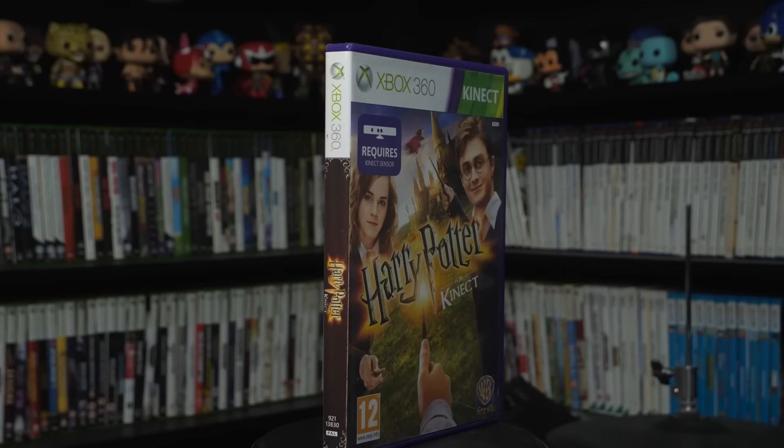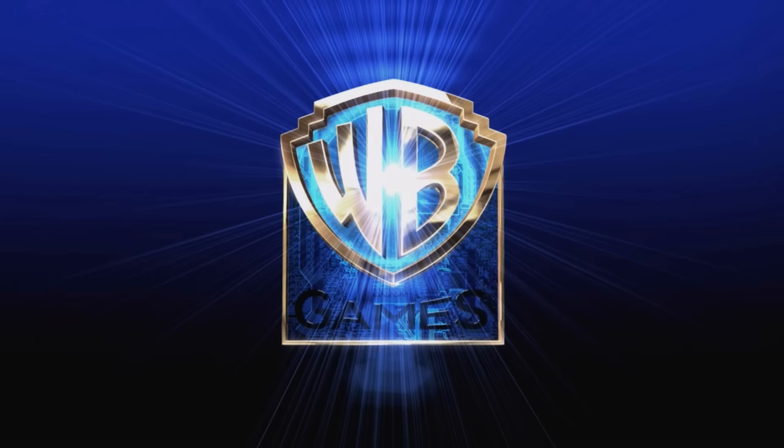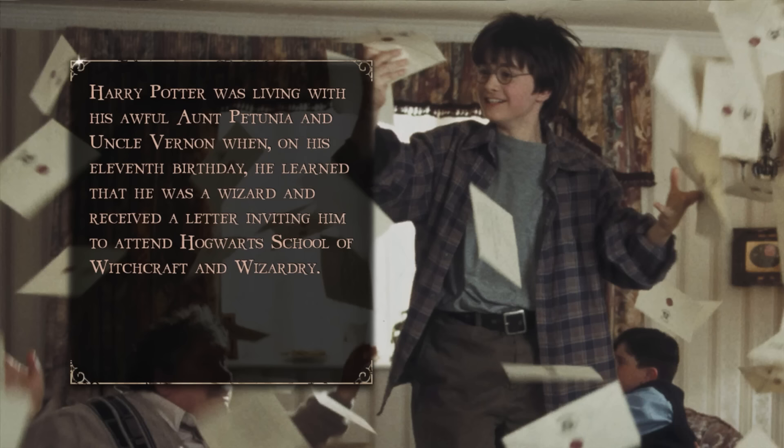Without any smooth transition whatsoever, here is the greatest box art of all time — Harry Potter for the Kinect. Hermione is looking off slightly to the left, Ron is about to kamikaze the side of Hogwarts castle, and what is Harry doing with his face? This may just be the greatest video game ever created — because you start it up, see all the splash logos, and the very first thing you see is Neville Longbottom.